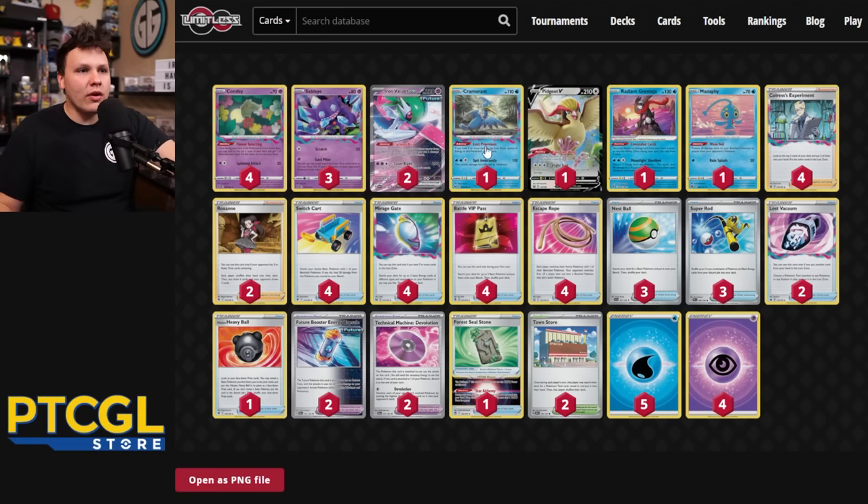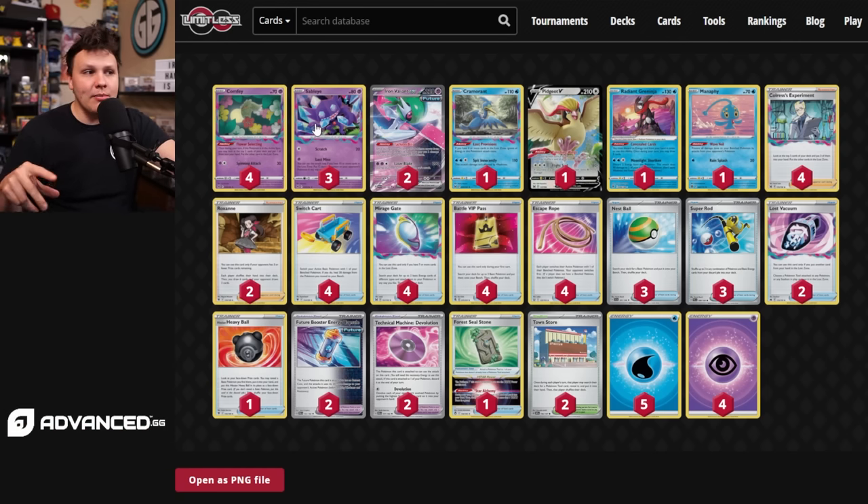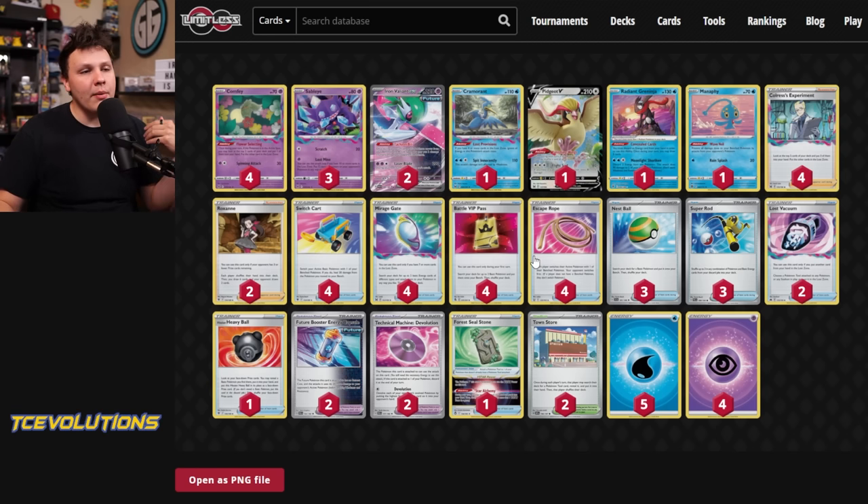The deck runs four Comfy, two Iron Valiant, one Cram, one Greninja. We play Water and Psychic Energy. Greninja is the more aggressive attacker among our Mirage Gate attackers. I play five Water and four Psychic because Iron Valiant comes up mid to late game, while Greninja could be turn two with a Moonlight Shuriken. Greninja also protects our bench from other Radiant Greninjas. I have three Sableye because it's such an important attacker — it's a lot easier to chain with three than two, especially since we lose zone a Sableye pretty often. For supporters, four Colress. We're attacking our opponent's bench pretty aggressively with damage spread from Tachyon Bits, Sableye, and the Technical Machine De-Evolution.